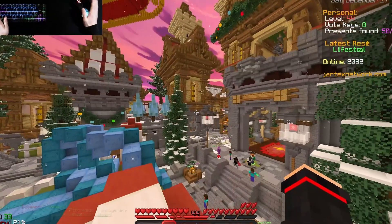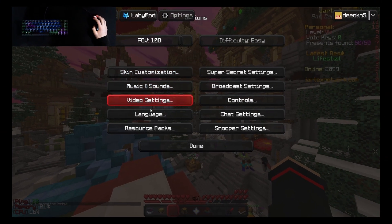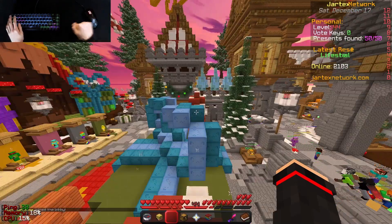And we have auto-chat messages. Normally when I press escape, I'm on this page. But let's say I go to video settings and to performance — when I now press escape, I'm here. And when I do that again, I'm here.